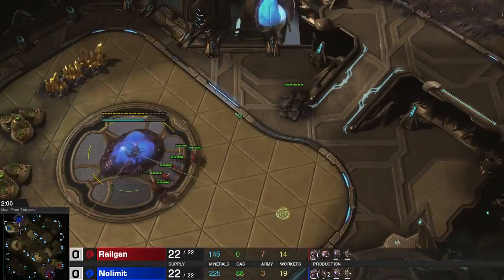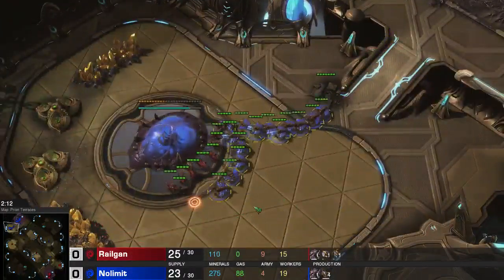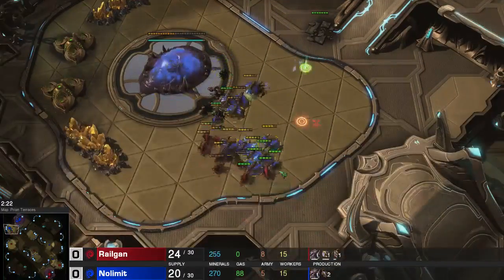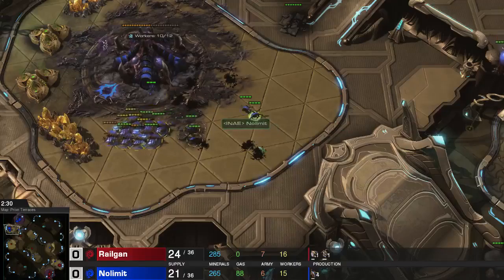Now my zerglings are here ready to attack his base while he droned up. He pulls down about 12 drones and now he tries to attack my zerglings. He is doing a pretty good job at killing my zerglings. In this fight I was trying to take out as many drones as I could.